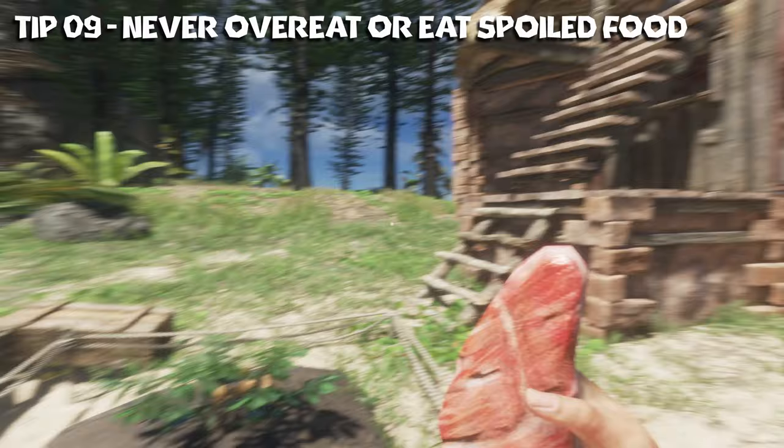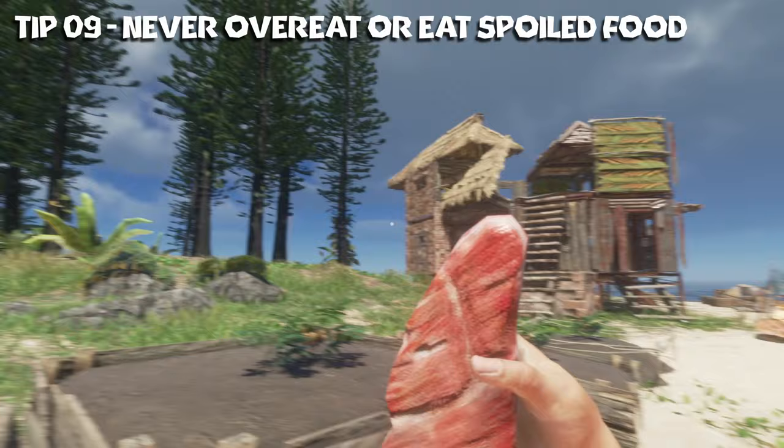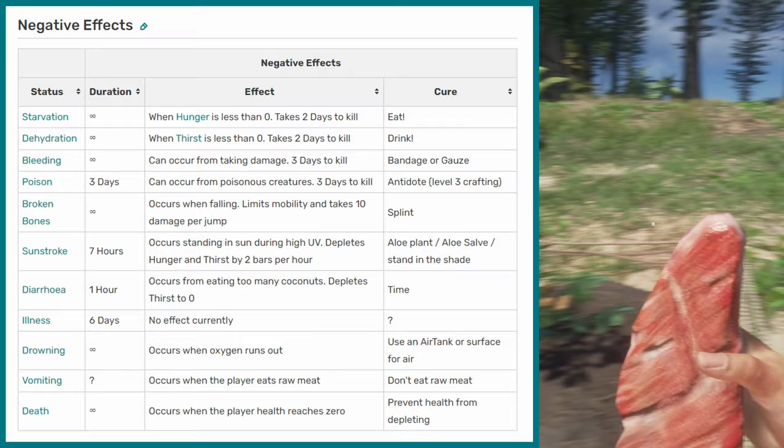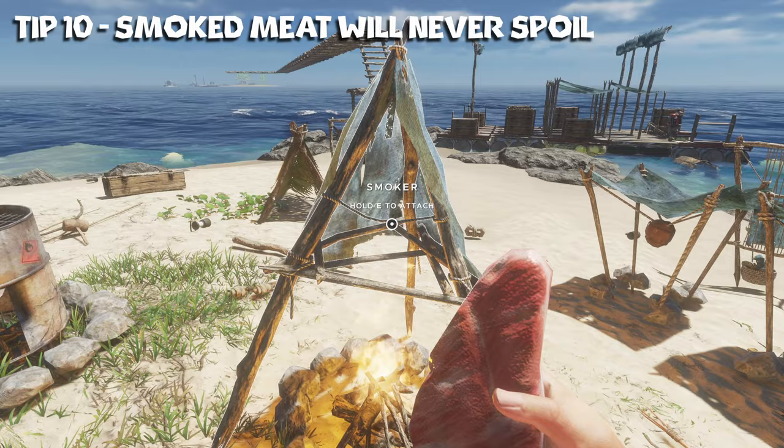Tip number nine: never eat spoiled or uncooked meat, never eat two or more fruit, and never eat or drink two or more coconuts. Doing so will inflict some sort of negative ailment on you and affect your health significantly. Make sure it's fresh, make sure you don't overeat, and make sure it's cooked.